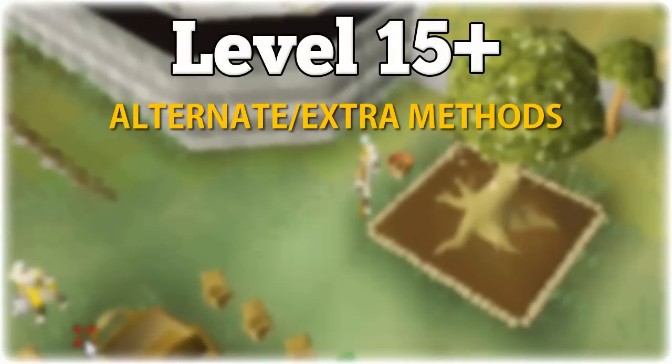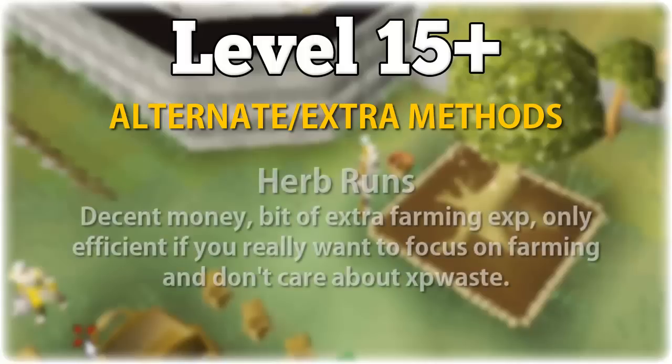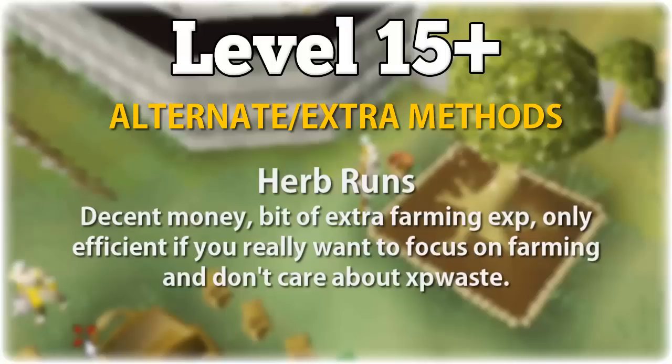Hopefully you guys have all the information you need to do your tree runs efficiently. There are a couple other things people sometimes like to do for farming that aren't necessarily the most efficient. The first and most popular option is doing herb runs. The reason people like herb runs is because you get a little bit of XP and you almost always profit if you're doing the right herbs. For example, a ranarr run, which requires farming somewhere in the 30s, lets you farm every 80 minutes with 20-minute growth cycles over 4 stages.